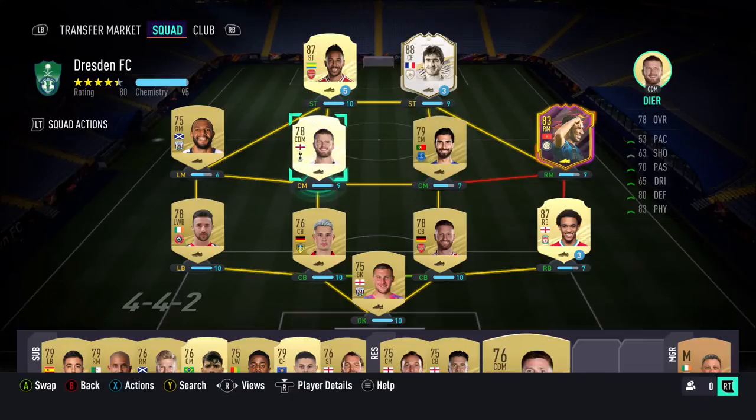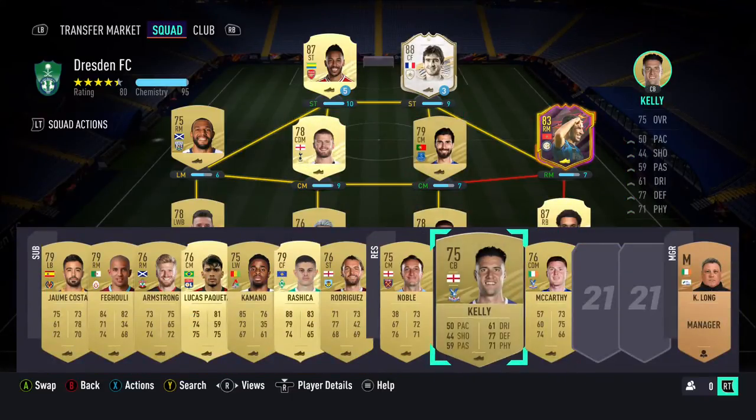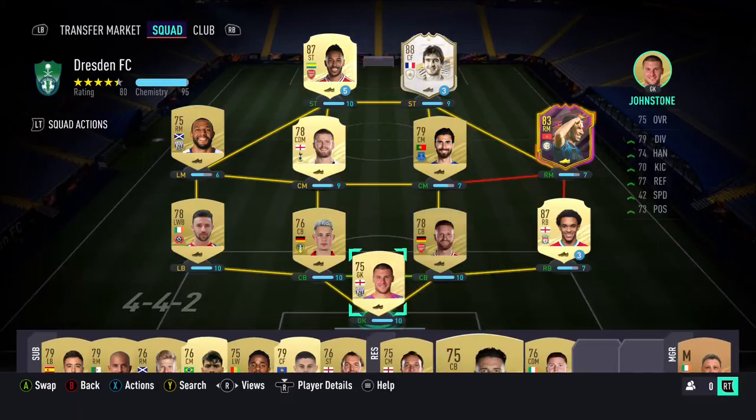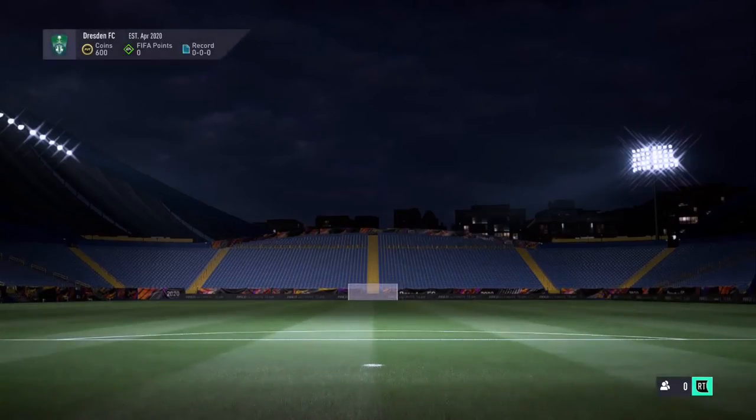I believe Eric Dier and Andre Gomez will be better than McCarthy and Noble, and I replaced Kelly for Mustafi since he has a bit more pace. This is the team I am going to be taking into my first squad battles match.